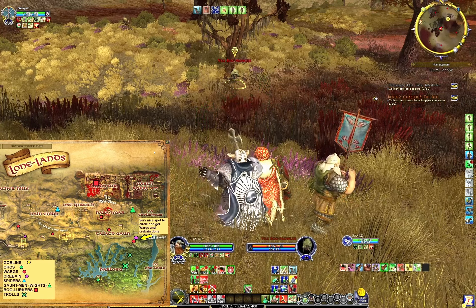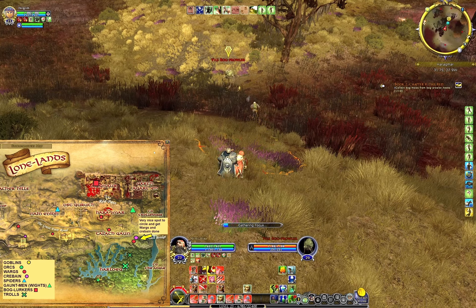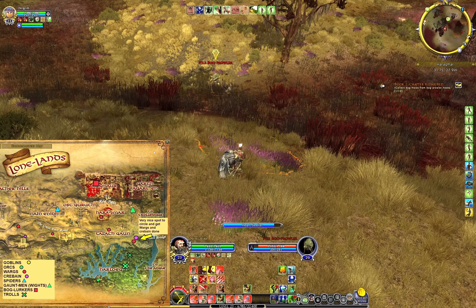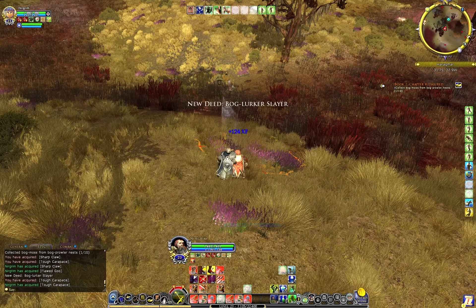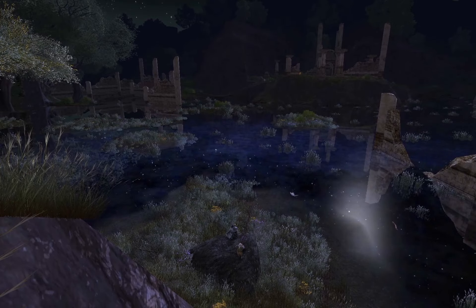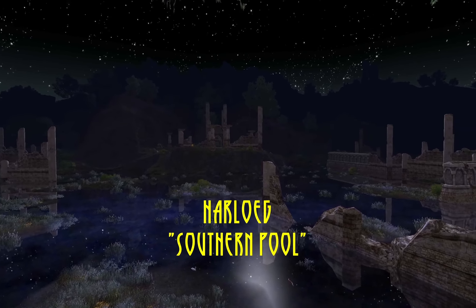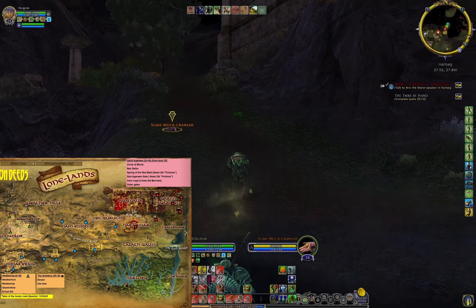Here you can find the bog prowlers, and also inside Agamor, which is a better spot. But you have some elite trees to fight there too, so you can go back. I won't finish the bog lurker deed here because it's so boring to find enough — this will probably be the only deed I won't finish in the Lone Lands.